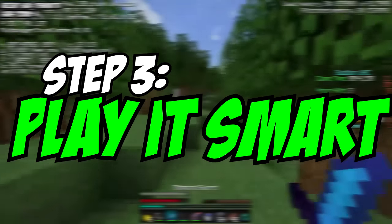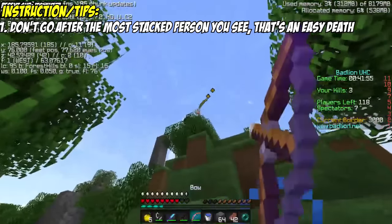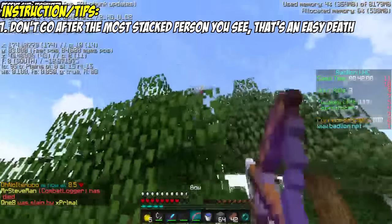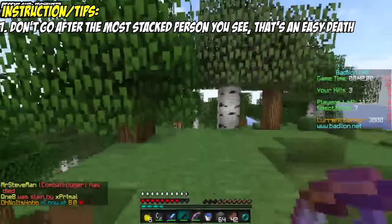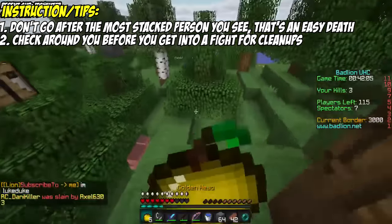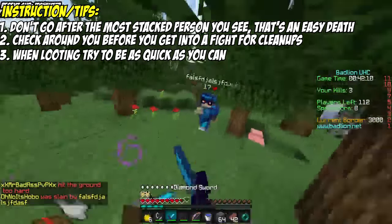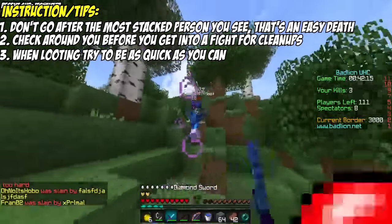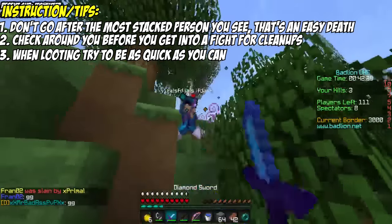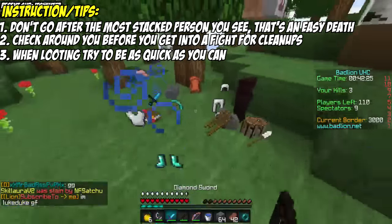Step three: play it smart. Snowballing really comes down to picking your fights right and not letting yourself get cleaned up. You don't want to go after the most stacked person you see, and if a stacked person starts chasing you, I recommend either running to an area where they can't reach you easily or taking that player into another player to get their attention. If you're about to get in a fight, check around you for any possible clean-uppers, because even if you do well against a guy, someone could always be waiting to one-tap you. Try to be quick with looting when you kill people — grab enchanted books, diamond armor, gold, healing, and anything better than what you already have. Don't stay too long though, because at any moment someone could surprise you.